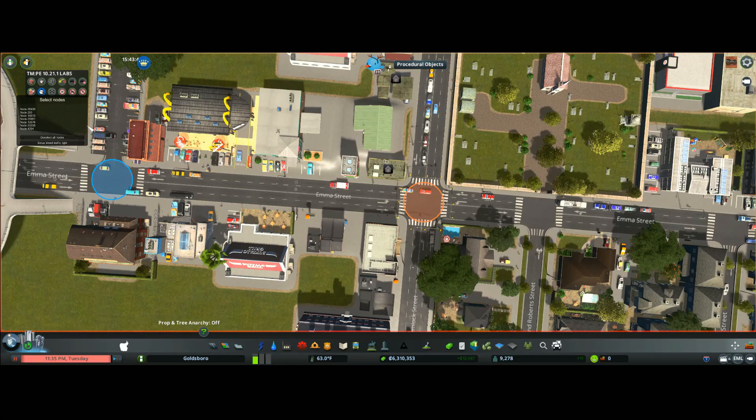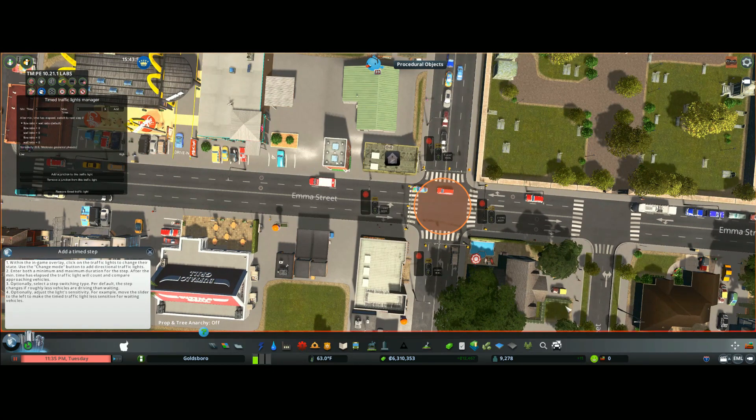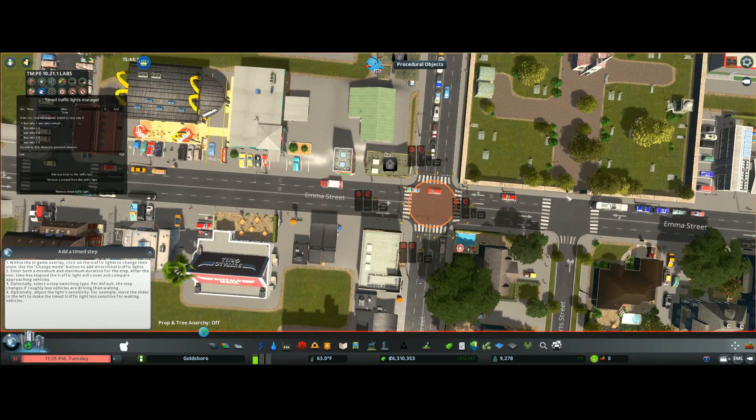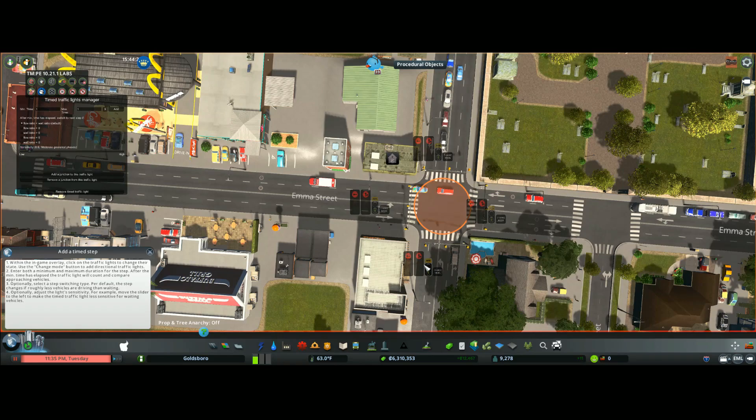We are going to go over here and set up timed traffic lights — we are going to add a setup. These are four traffic lights here, but we have two lanes going each way, four lanes total. We will click this, change mode. We have two each way. We have to do it at each intersection. We are going to keep this on auto.